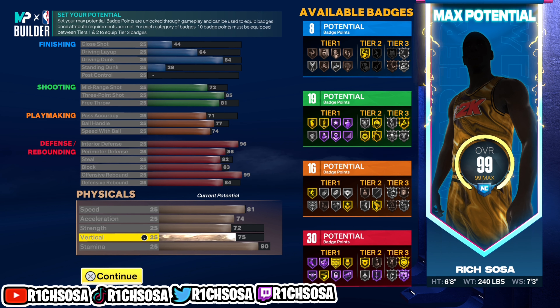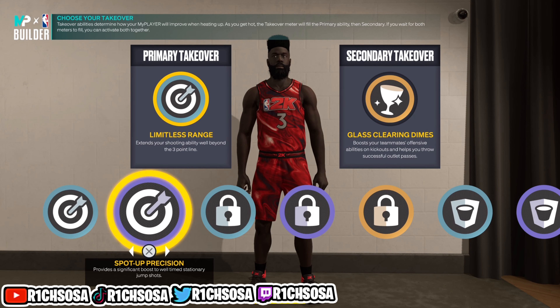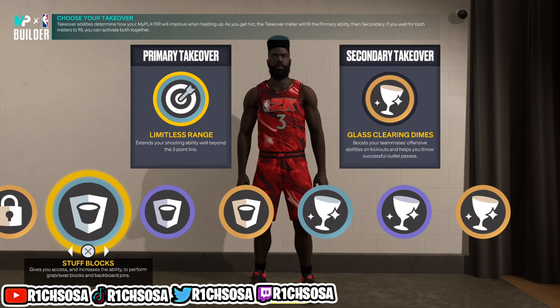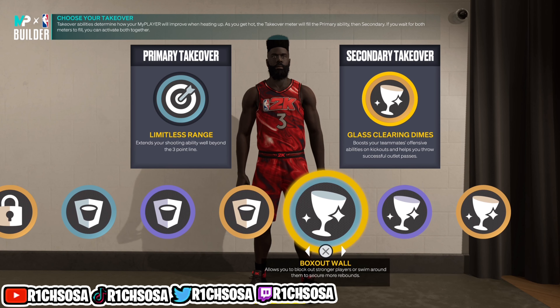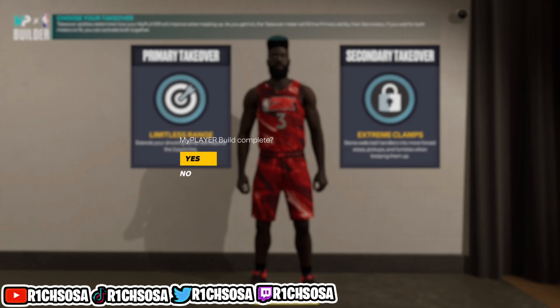For the physicals, I did max out speed and acceleration, went with 72 strength so we're not too weak down low, and for the vertical make sure you go with 75 — that's what gets you all the pro contact dunks. With the takeovers we get sharpshooting, lockdown, rim protecting, and glass cleaning.